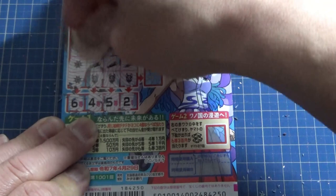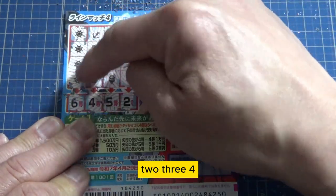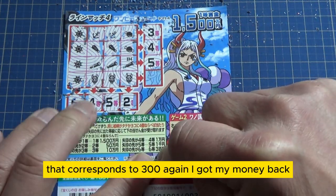See? I won! I was right! One, two, three, four — so I won the sixth prize going Tate. That corresponds to 300 yen. I got my money back.